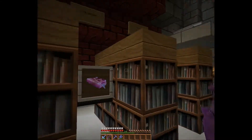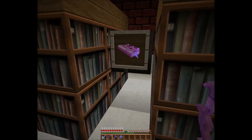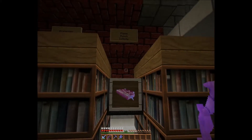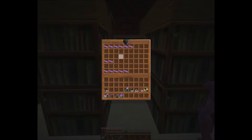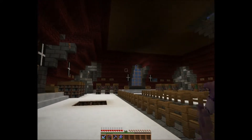I've decorated the room a little bit as well. In there I've got Protection books — just straight Protection. And some more bow enchants: Flame, Punch, and Infinity. I've got a couple of Infinities and a few Punches. So I can make a super bow any time I want now, which is really useful.